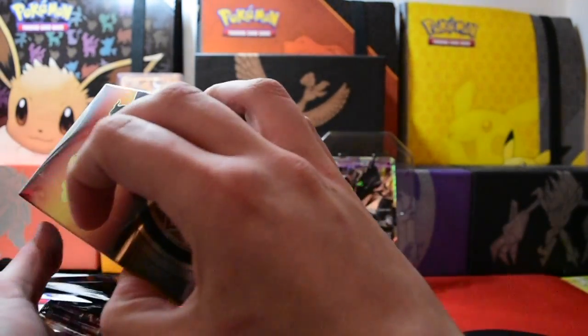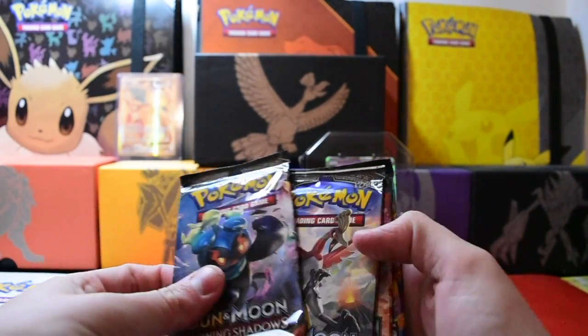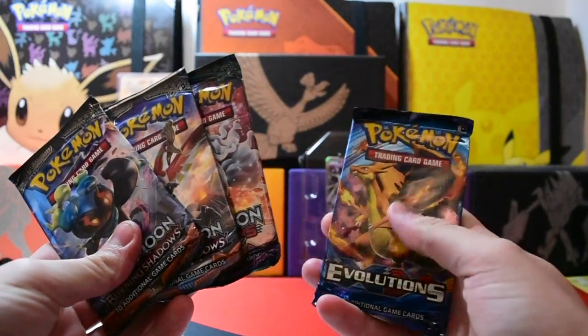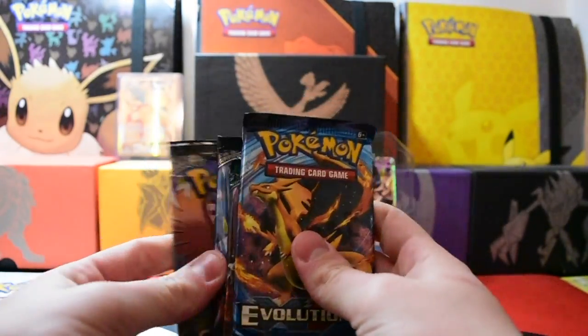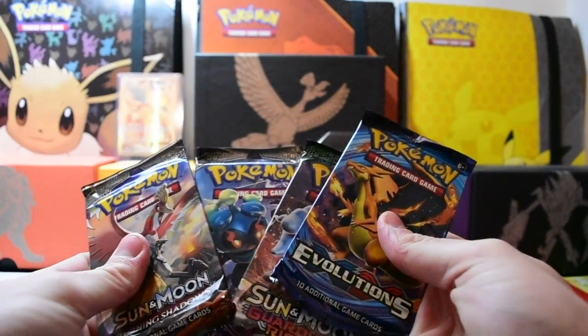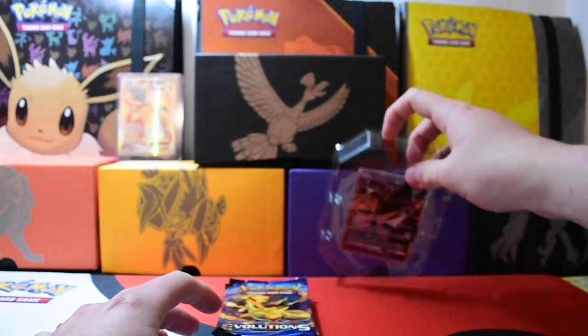We have — I believe it's still the four packs — and it is two Burning Shadows, Guardians Rising, and Evolutions. So once again we'll go in the same order, and I'm going to leave Marshadow to last this time because HoHo didn't deliver.